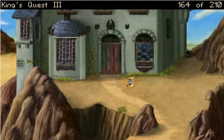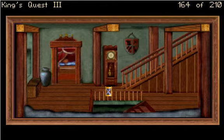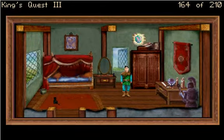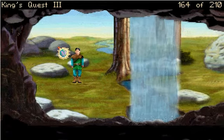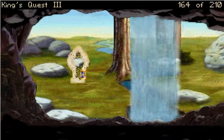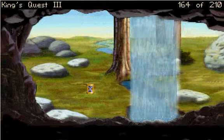You rub the magic stone and it transports us back into the house. The game is being difficult — I'll be right back. Apparently from the top of the mountain there's some sort of magical field that keeps you from being able to transport. So now that we are down here it should let us transport.